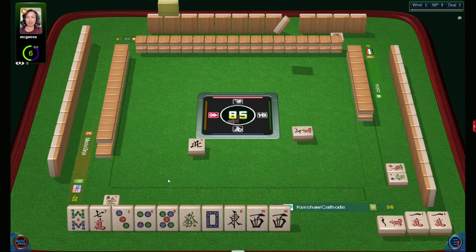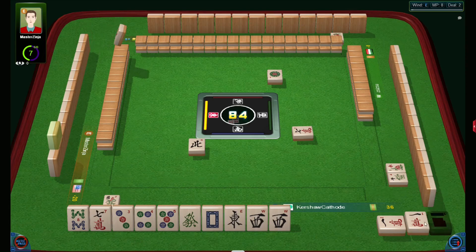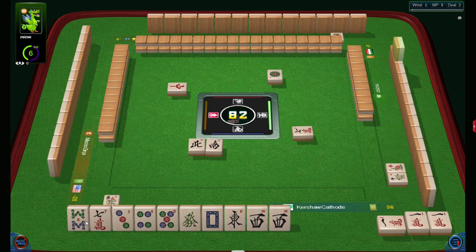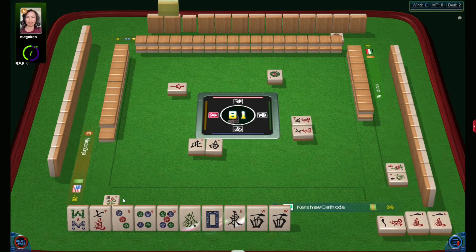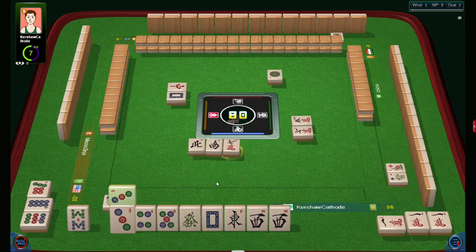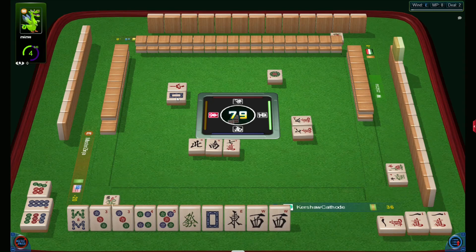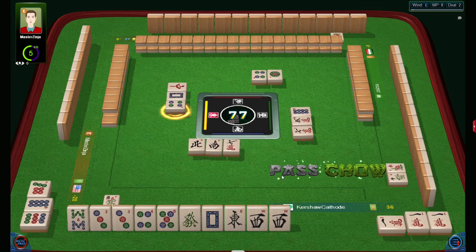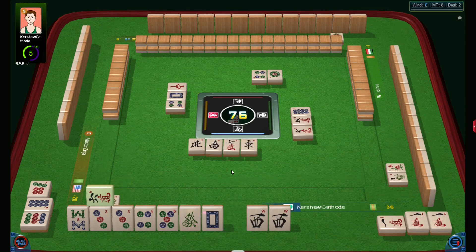This is possibly an all-types hand and I'll be collecting it quickly. I know what to do — I just need some forms in beams. I already have a chow in dots and a pung in cracks. I don't need this seven. I need another pung — pung of wests, maybe some chow in beams — and I hope for some dragon, maybe white or green. At least I know what to discard: east, three, six.